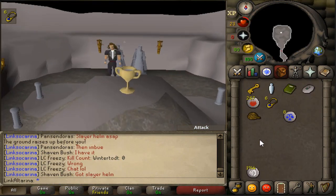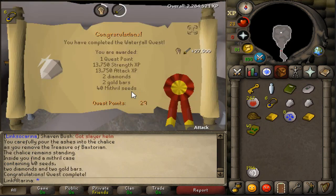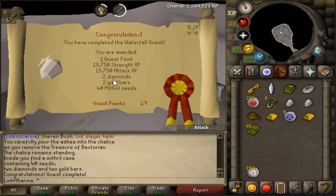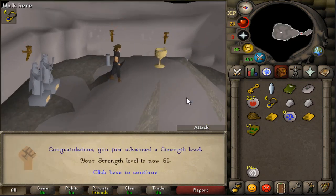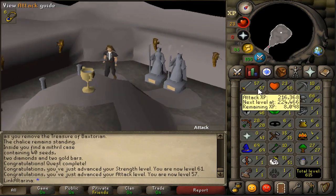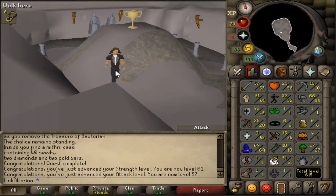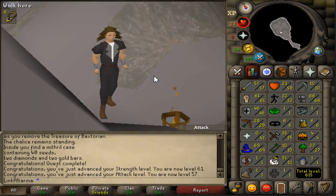We did the Waterfall quest, and we're just about to finish that now. If we put this urn on the chalice, that should be quest completed. Boom! 13k attack and 13k strength XP in both of those. Two more diamonds, two gold bars, 40 mithril seeds. That takes us to 29 quest points, 61 strength, and 57 attack. Not too far away from 58 either — that's not going to take long at all. We are just edging closer and closer to that 60 attack now.